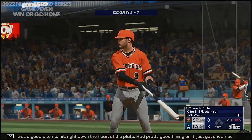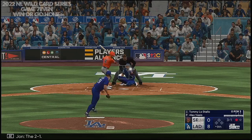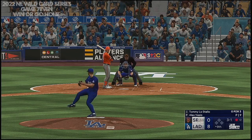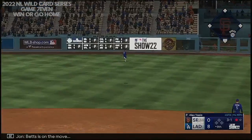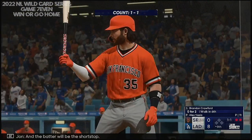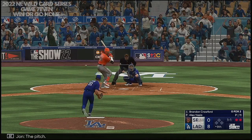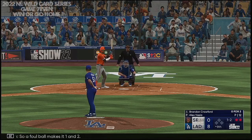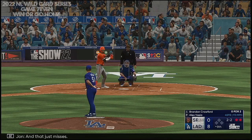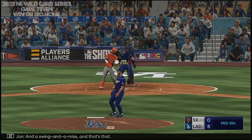That was a good pitch to hit right down the heart of the plate — had pretty good timing on it, just got underneath it a little bit and popped it up. The two-one — just missed. Right side, Betts is on the move, pulls it down and makes the catch — out number two. The batter is the shortstop Brandon Crawford. The pitch — a foul ball makes it one and two. Left-hand batter waits, and that just misses. Now two and two, and a swing and a miss — and that's that.